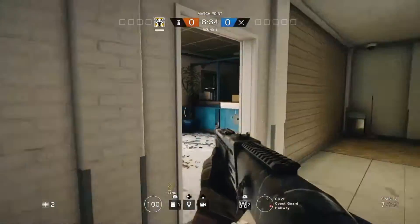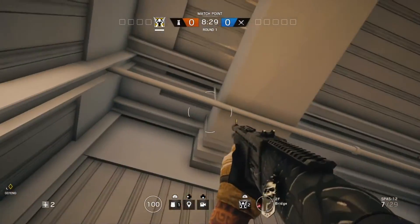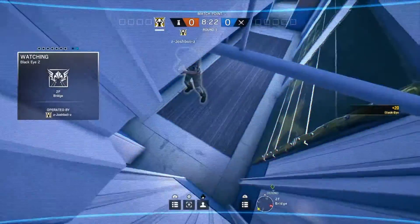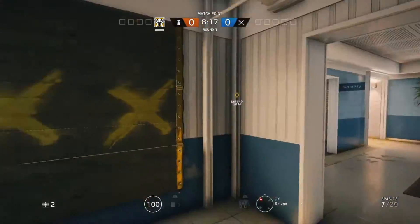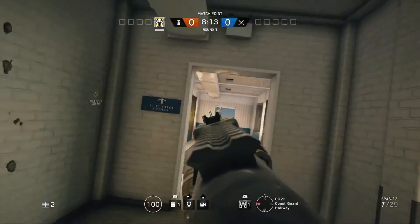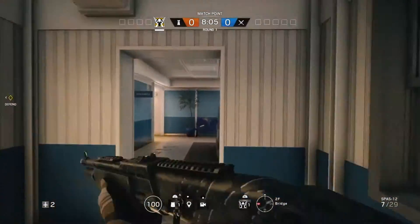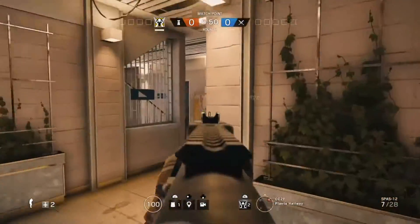The second Canal spot is in the main corridor that both defenders and attackers pass through. Chuck the camera up in the corner to the right or left of the vent. It is a little obvious, but if people aren't actively scanning and communicating they won't know it's there. Most of the time people are not going to be looking up there — they'll be distracted by their surroundings.